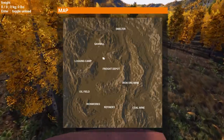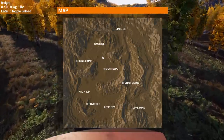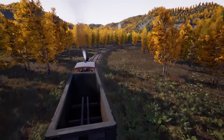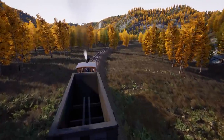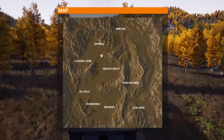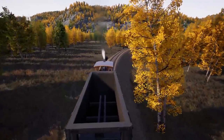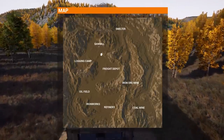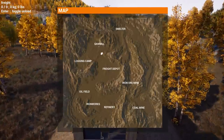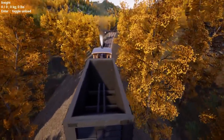That route is so much more direct. Having to bring coal to the ironworks but going all the way to the north side of the map and then all the way back south - that's insane. Why not just go up and over and make the linear distance very short? We could make a gravity line at the coal mine, but then we'd still have to bring the cars back up.